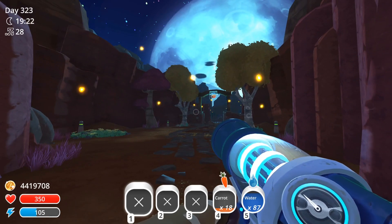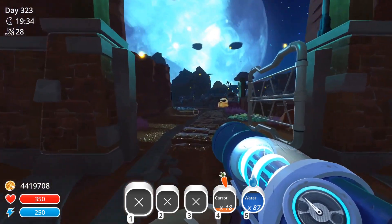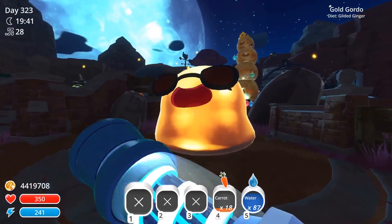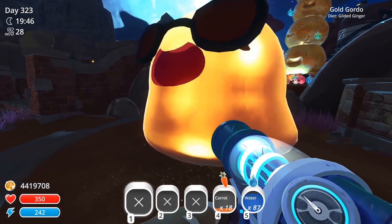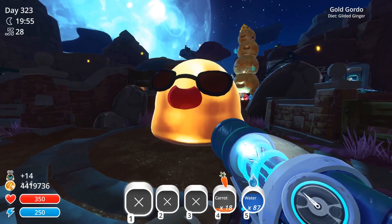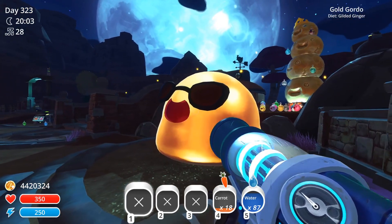Welcome everybody to Stardust Slime Ranch. I have almost a hundred and forty hours in this game at this point. We have this guy — I called him a trap. I put in his favorite food and then he appeared one day. Now I have a misdecoration. I've never popped a gold one before. I don't know what happens when you pop a gold one, but I want to keep him around. He looks so cool — he's wearing sunglasses in the middle of the night.